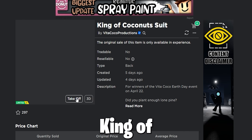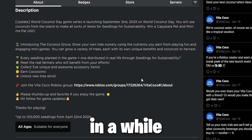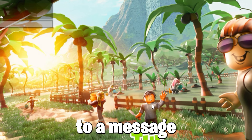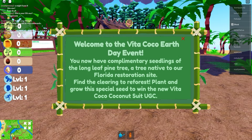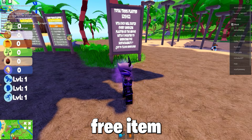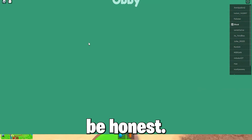Now to get the Item Kings of Coconuts suit, which has over 60,000 free stock — the most I have seen in a while — you must join the game Vita Cocoa Coconut Grave. When you join, you will be prompted with a message which reads: find and plant a special seed to get the free item. So yeah, play the game and plant the seed to get this free cool-looking suit, which is questionable to be honest.